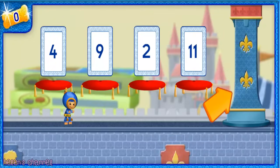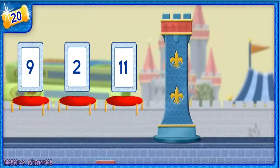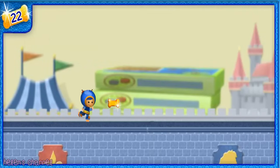Uh-oh! There's a tower blocking our way! One of these cards is on the platform that will bounce us over the tower. Count the dots shown on both dice you see here, then move me to the card with that same number! But be careful — if you move me to the wrong card, I'll bounce backwards!